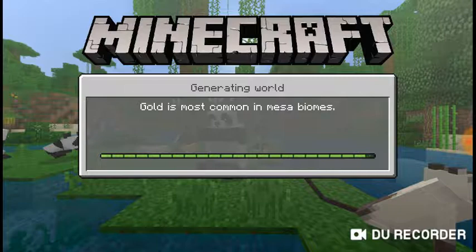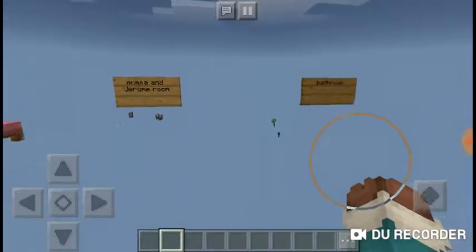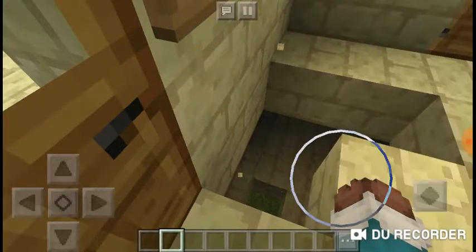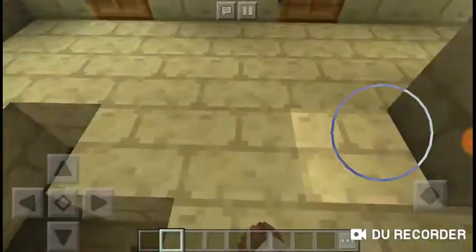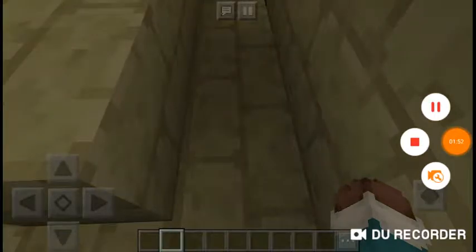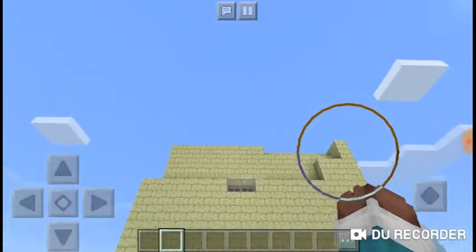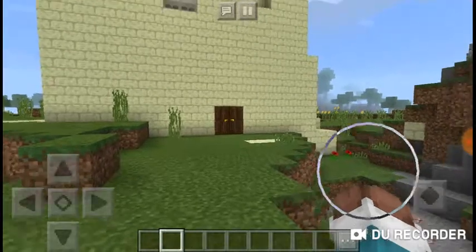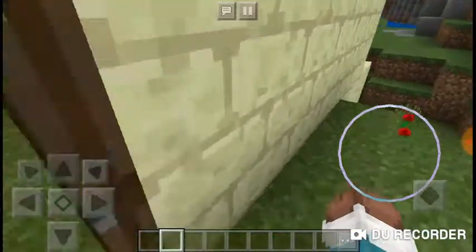I think I put this world on peaceful or easy, I forgot. I made this yesterday just like I said. I don't want you guys to see the house yet — the outside doesn't look that good. I'm probably going to be working on that today, but this is the outside of the house. Our house is pretty big; it is four stories high.